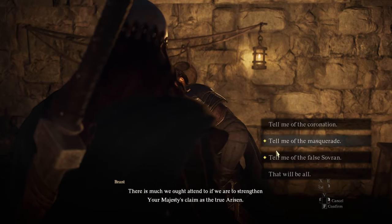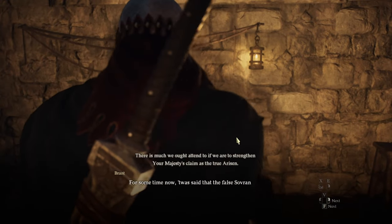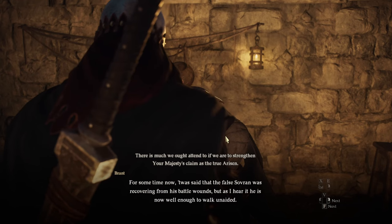Hi everyone, this is a quick guide to the masquerade option when you talk with Brent. I'm going to show you how to solve this quest.